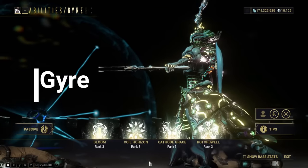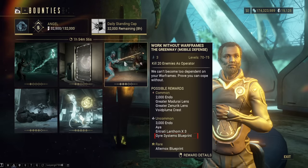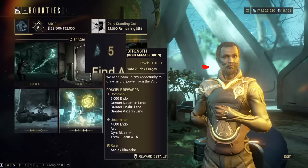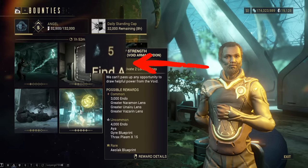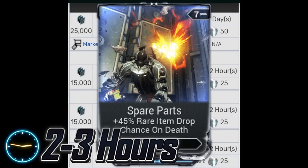Gyre. The main blueprint as well as the blueprints for each of her parts are acquired through the Holdfast bounties on the Zariman. You will also require some Voidplume Quills needed to craft the system. Other unique resources such as Frax Plasm and Void Gel will also drop in these bounties. Entrati Lanterns will also drop, but you might want to default to the Self-Destruct strat if you end up missing a lot of them.